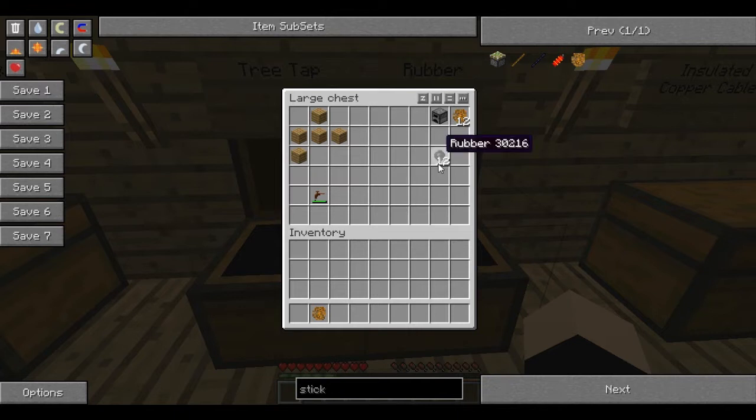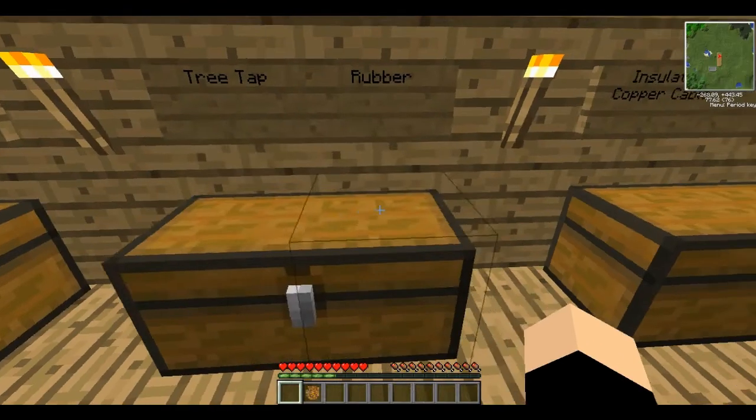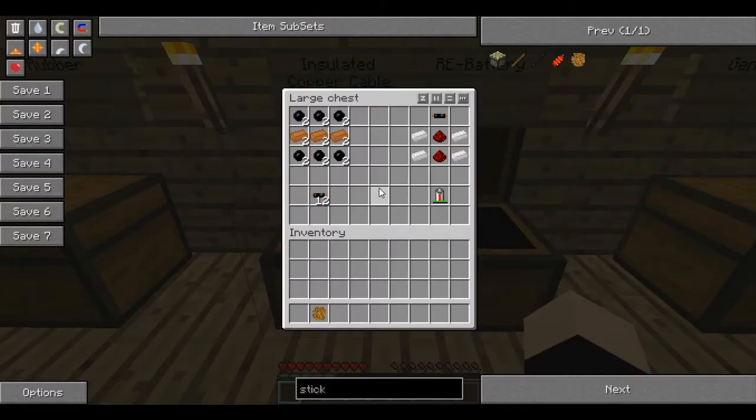You'll want to make some insulated copper cables, which are these little cables here. For one batch of six, it will require six rubber and three copper bars. Copper bars are just melted copper. If you didn't have the rubber, it would just create uninsulated copper wires, and they have a chance to electrocute you, which you don't want because it deals damage.